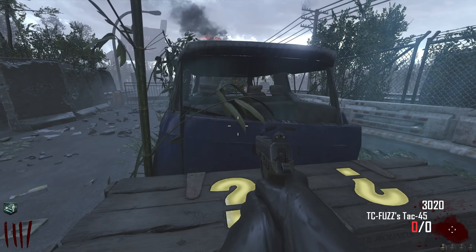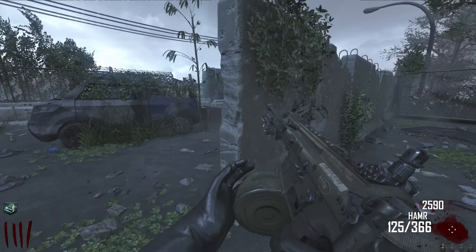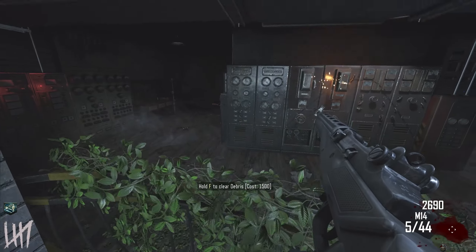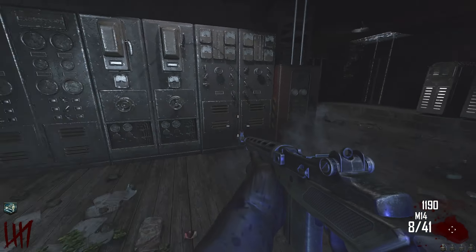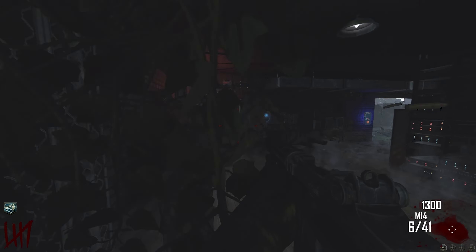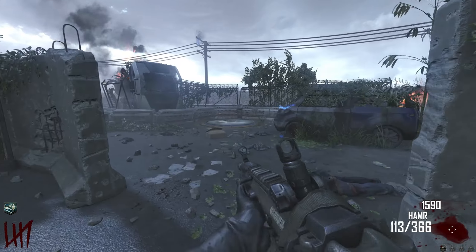I'm going to hit this real quick. It looks like a mix of Black Ops 1 and 2 guns, which is nice. Oh, there's no ammo in the wall weapons. I kind of wasted a lot of money on that, but here we go — power! Dead Shots. That looks like a power station right here. That was a good find.